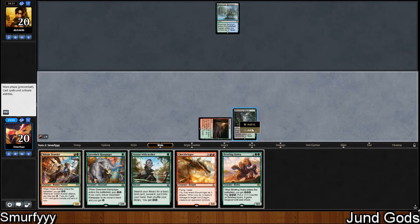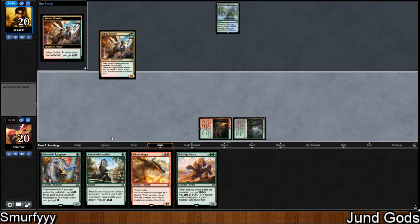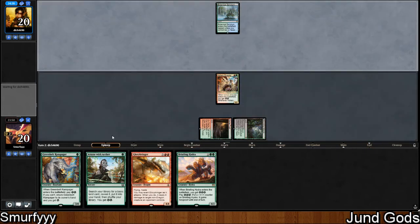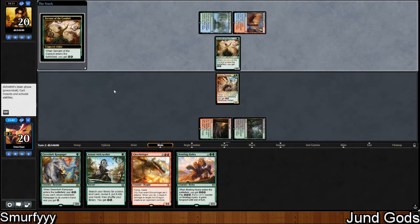I'm pretty sure we do want to just play the Brawler here. The reason not to is in case they have an X3 in their deck, which I just don't think is very likely. Oh actually, Greenbelt would have played around Harness Lightning better.